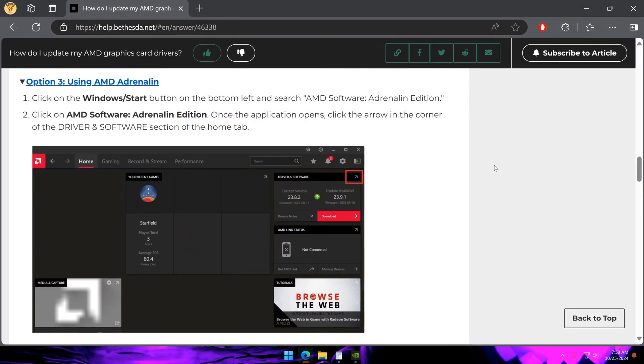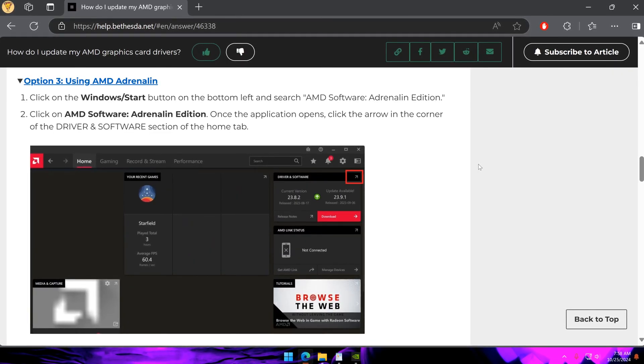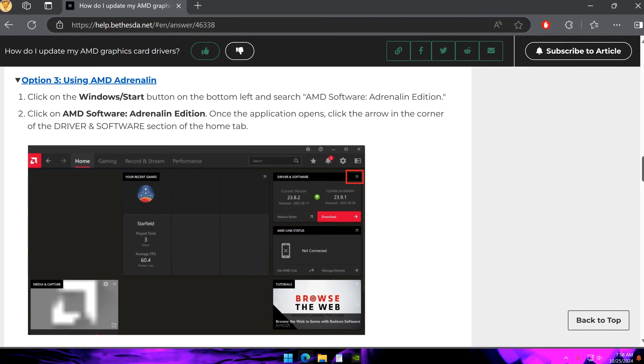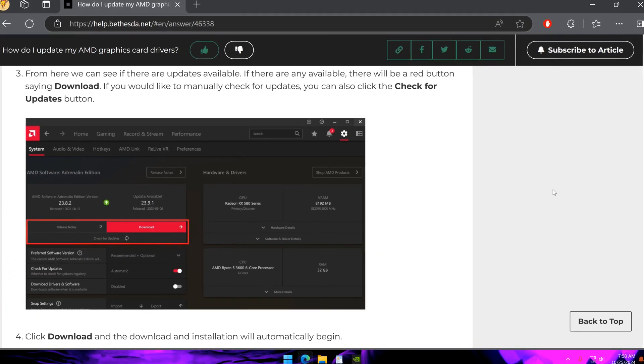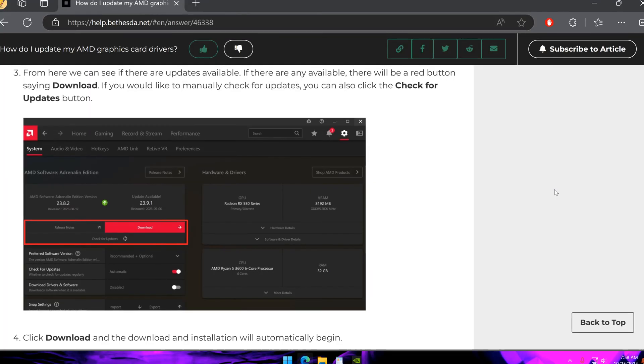For AMD GPUs, use their official software called AMD Adrenaline. I don't have an AMD GPU, but I have linked a walkthrough in the comment section that provides a pretty good walkthrough on how to update your AMD GPU with AMD Adrenaline. Just make sure you go to option 3 on the article.